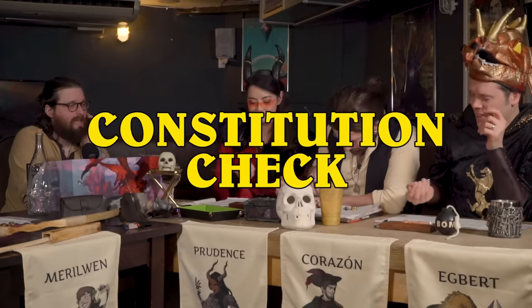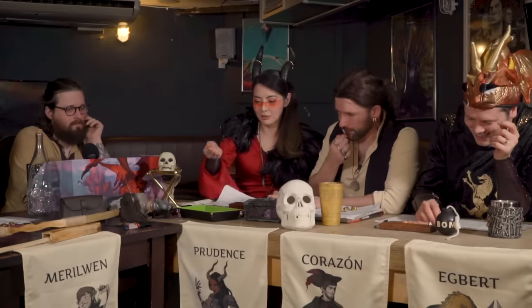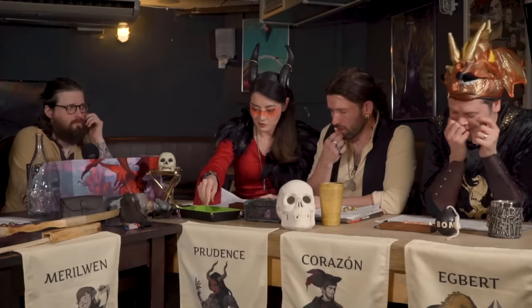Could everyone please make me a constitution saving throw? Did I not tell you about my giant coat? It's a 10 now. 13. 1. 16. 12. Egbert rolled a critical 1. I rolled a critical 1! I've taken my coat off because I was so embarrassed about the whole thing. I put it back in my bag — that kind of hypothermia when you take all your clothes off. Egbert's claiming hypothermia.